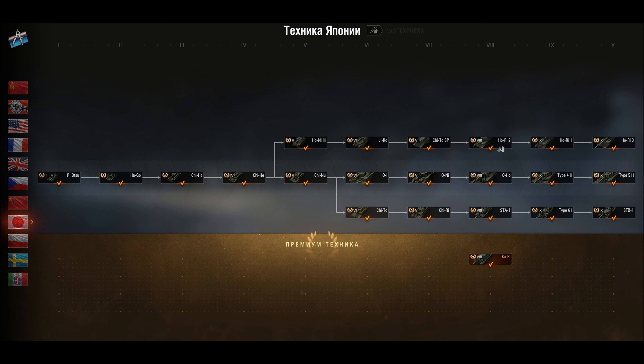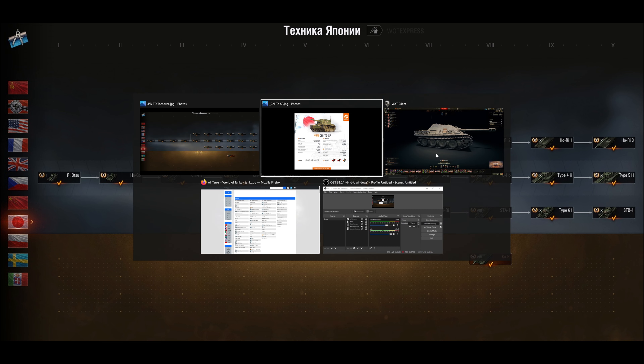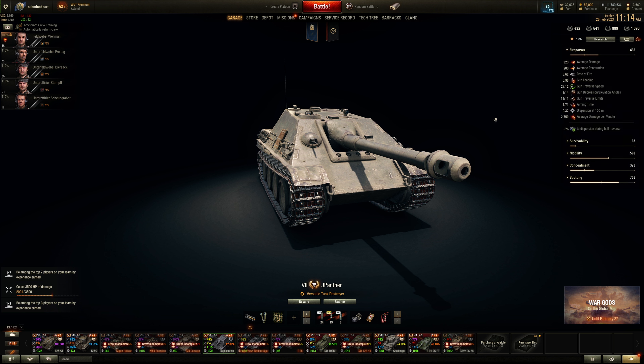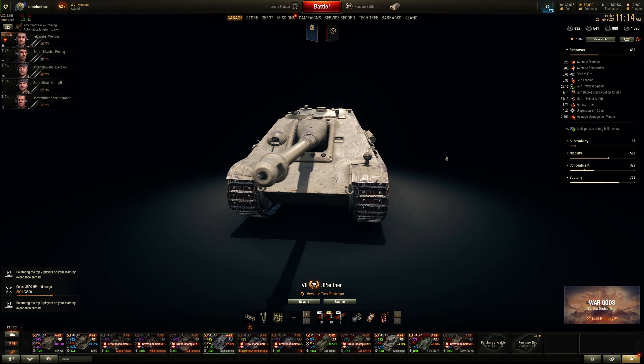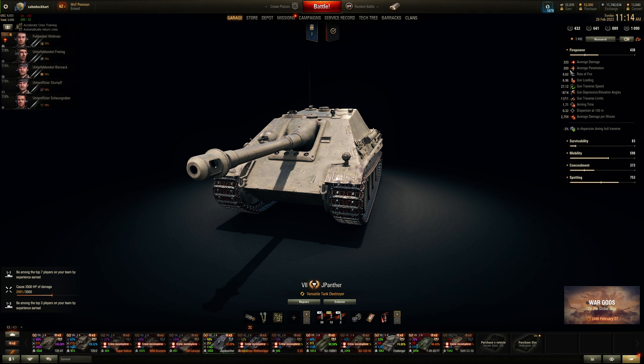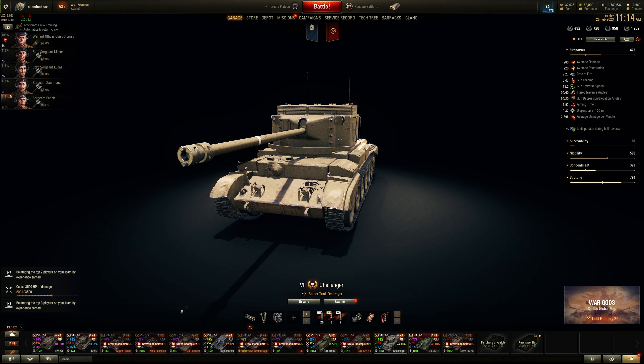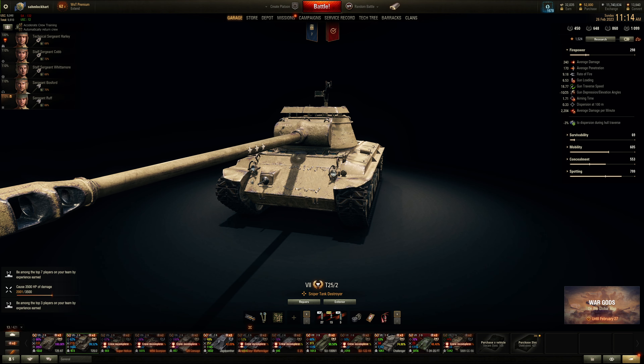This vehicle seems average on paper but might perform well, though it could fade into obscurity like the Chinese tank destroyers that nobody pays attention to. The 105mm gun performs similarly to other tier 7 105s — same DPM, same accuracy, slightly worse in some areas, slightly better aim time. Gun depression is only 7 degrees compared to 8 on the Yak Panther, and penetration is about the same. This thing has 10 degrees of gun depression, so it does better in that regard. DPM is actually not half bad.